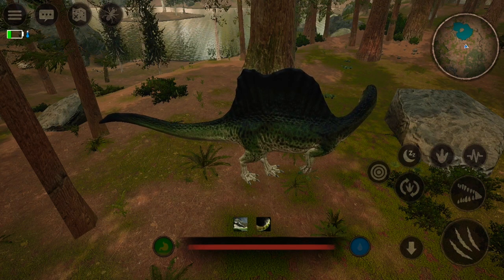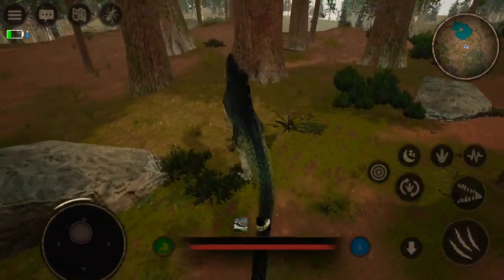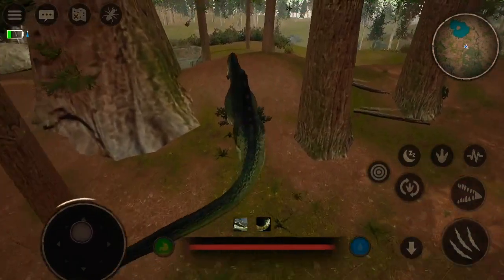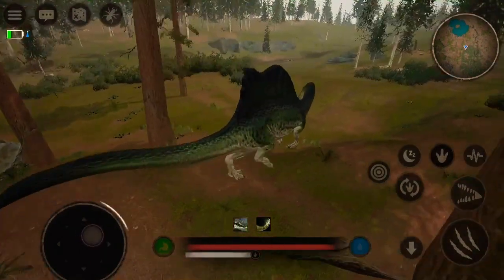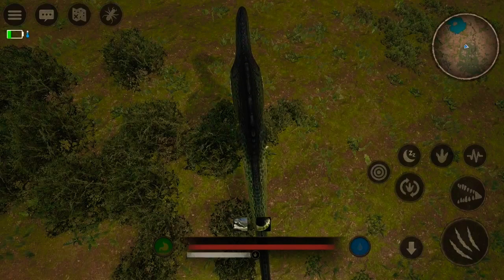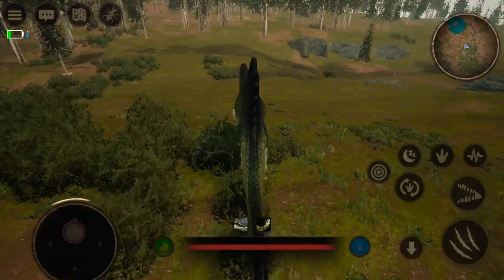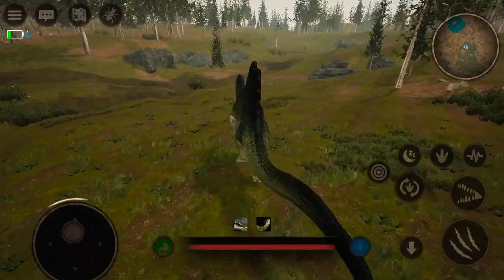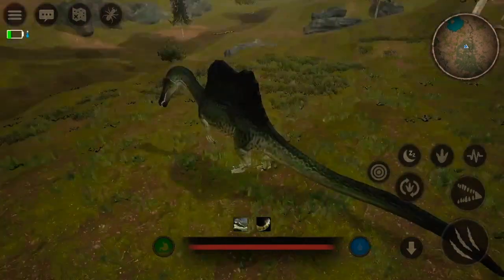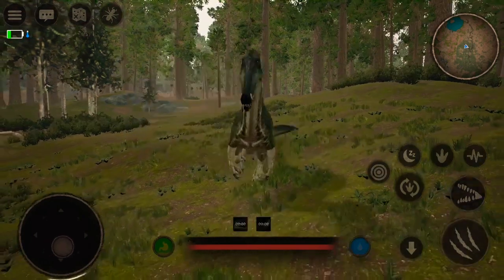The claw attack for Spino sucked — it was accurate but barely used because it didn't do a lot of damage. I guess the tail swing probably won't do as much damage as the claw attack did, but it'll probably be more useful against Serato or Metri. If Metri comes up to you from the front you can just back up, but the claw attack let you hit things coming from the sides. Now they just have the new tail swing, which is pretty cool.